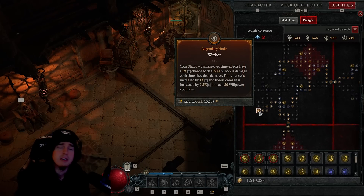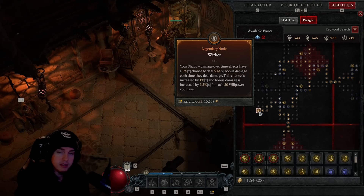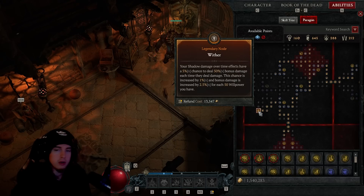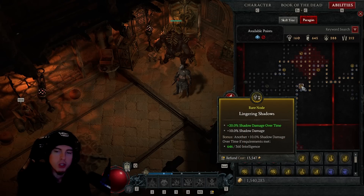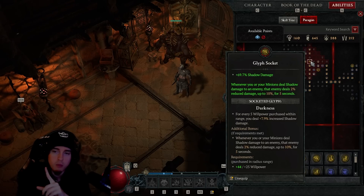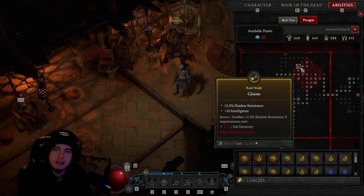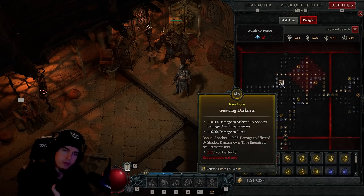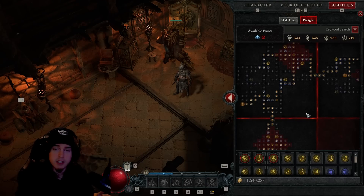Moving from that point we'll head into Wither, giving us more damage over time effects — a five percent chance to deal 50 percent bonus damage, and for every 50 Willpower that's increased by another one percent chance and 2.5 percent damage. On top of this we'll have damage reduction, shadow damage over time, and shadow damage. We'll also put in the Darkness glyph for more shadow damage and damage reduction from enemies hit by shadow damage — a little more survivability and more damage over time output.